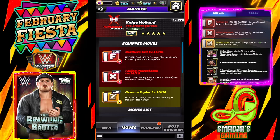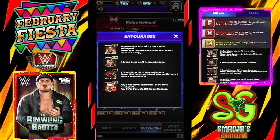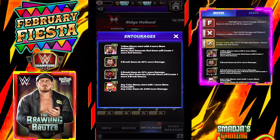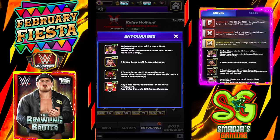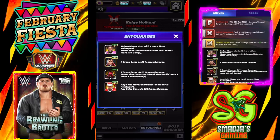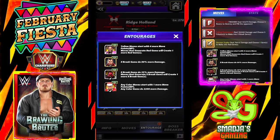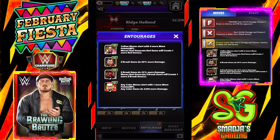For the entourage on that build, we have Kofi Kingston, the yellow MP trainer. We have HTM, the Honky Tonk Man — X-break gems do 50% more damage. For coaches, we have the Big Red Dead Man Machine, Zombie Kane — X-break gems do 25% more damage, and moves that generate X-break gems will create one more. And Santa Hogan at over 17K: any color move starts with one more move point and any color gems do 2,200 more damage.